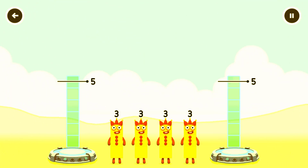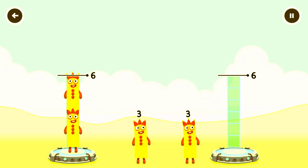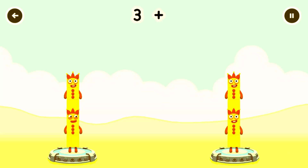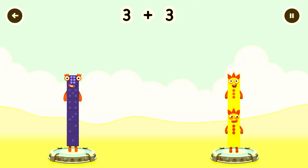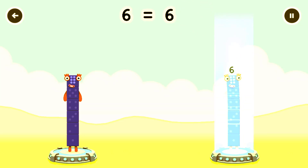Share the number blocks evenly to make two groups of six. Three, three, three, three, three, three. You got it. Three plus three equals six. Three plus three equals six. Six equals six.